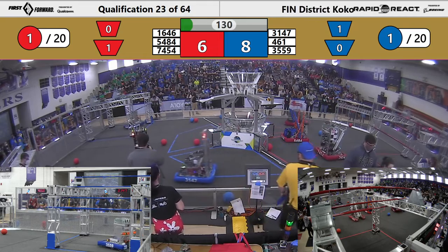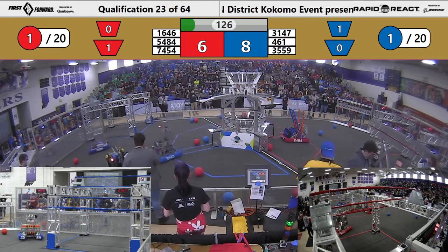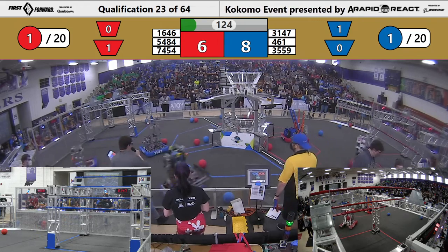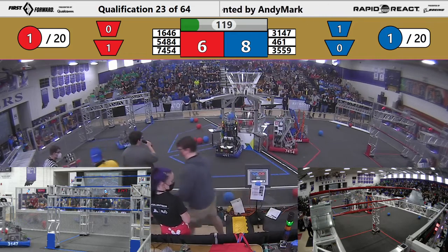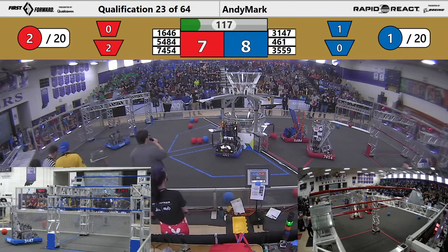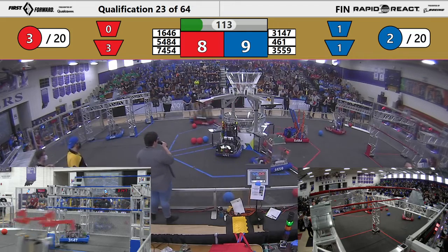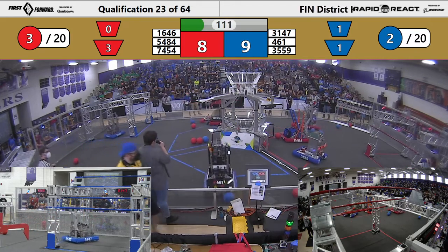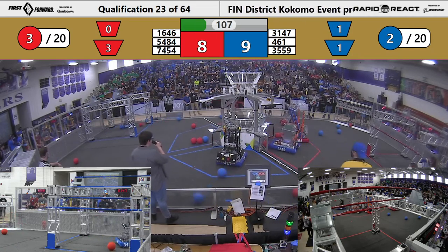31, 47 and 461 are both hunting for blue cargo as they're driving around the field. 461 snapping up cargo, they're lining up for a shot. 16, 46 immediately get two into the lower hub. Westside Boiler Invasion is lining up — they're usually pretty consistent in the upper hub. Let's see if they're able to make those shots they're lining up for now.